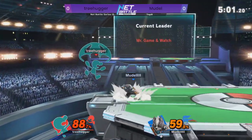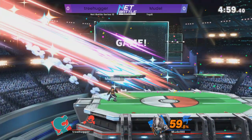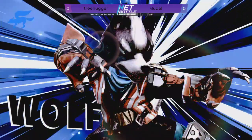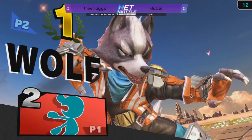That's the laser, and the big old force bomb. Moodle is going to take that — interesting, because Treehugger was ahead pretty much the entirety of game one.